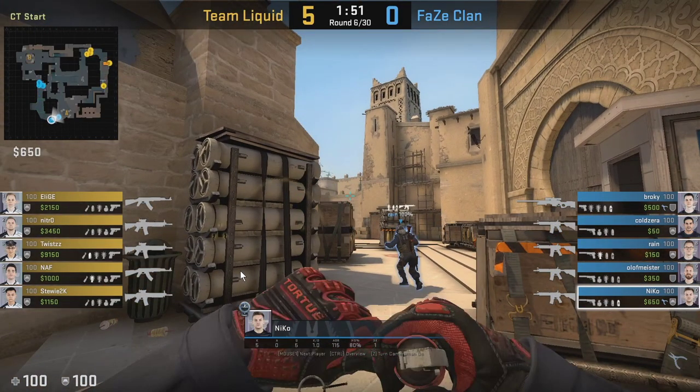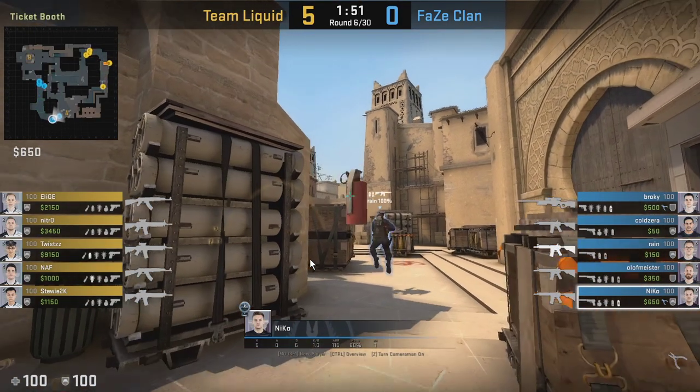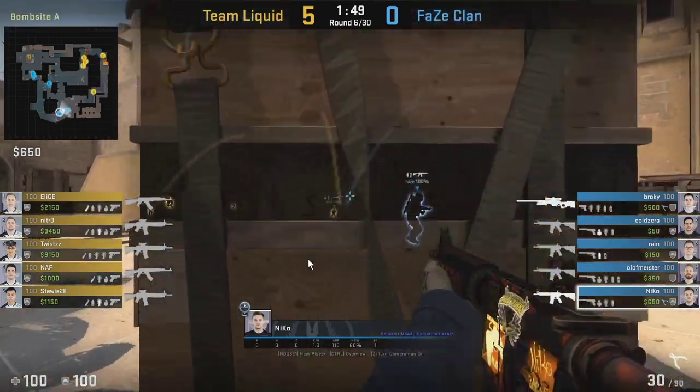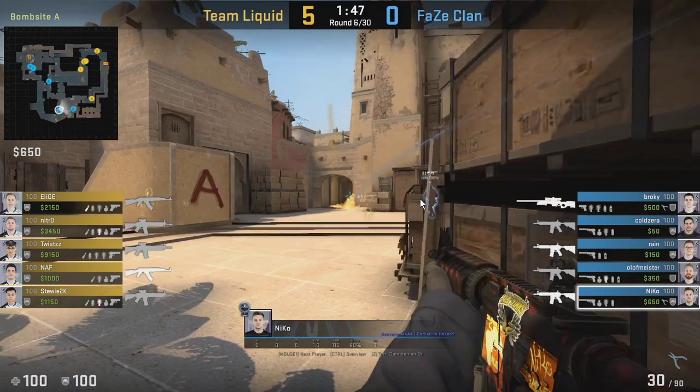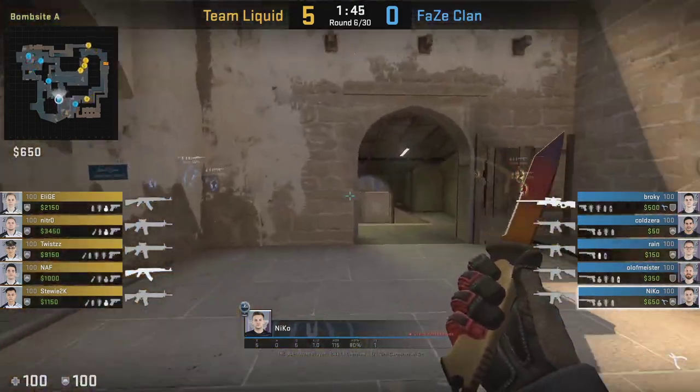Usually when Niko plays the connector, he's gonna be going through the A site, and when he does this he's gonna be throwing the first Molotov. The reason why he throws the first Molotov for his A anchor player is because he wants him to actually keep his utility. Rain still has a smoke and Molotov, and he needs his utility to be able to defend against A execs and things like that. So that's why Niko uses the first Molotov as a connector player.